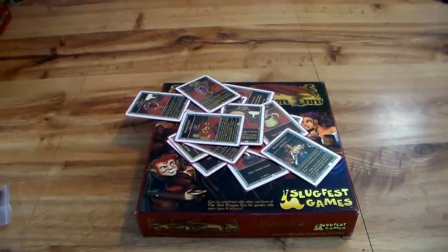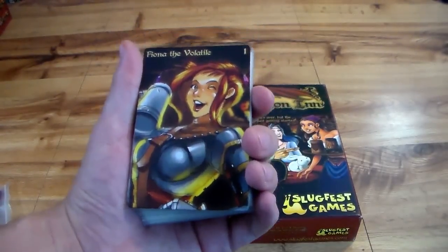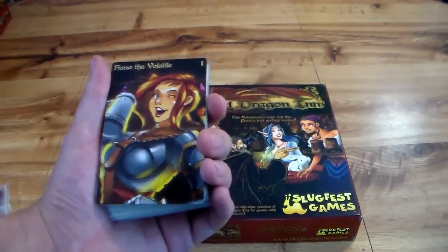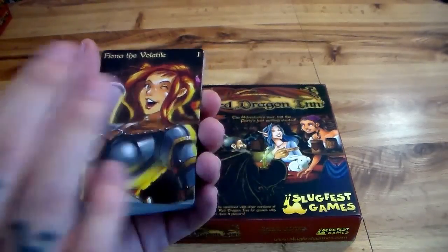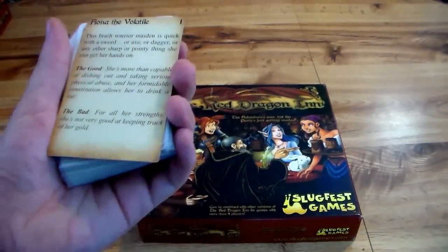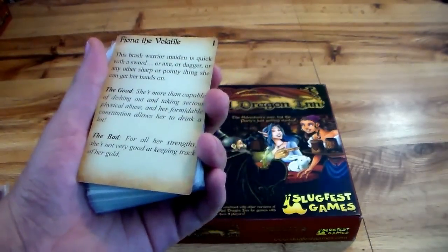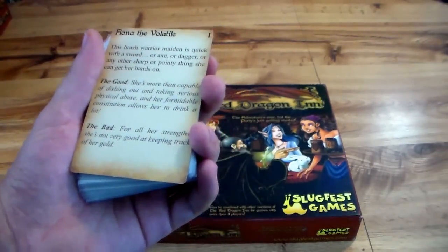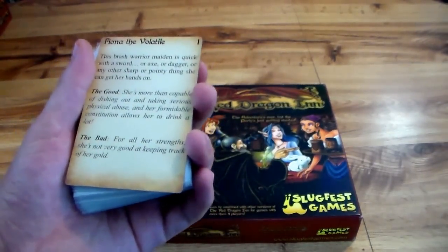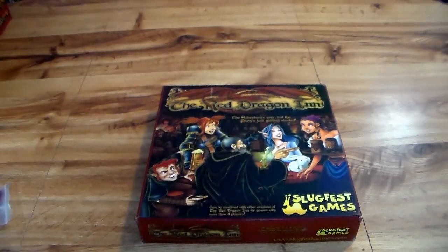Now let's get into what you're most excited about: the heroes. We're going to start with Fiona. This insert comes in the fifth edition box — I'm going to use it as a good reference, but it doesn't come with the game. Fiona is described as more than capable of dishing out and taking serious physical abuse, and her formidable constitution allows her to drink a lot as well. But the bad is she doesn't keep track of her gold so well — so she can take drinking and abuse, but she might get knocked out by gambling.